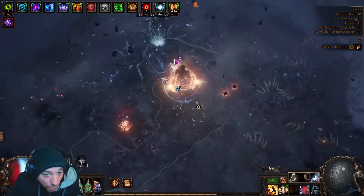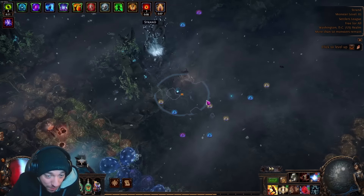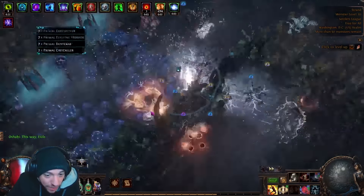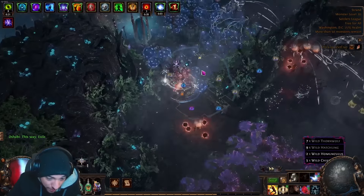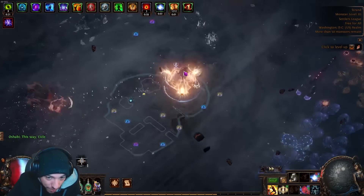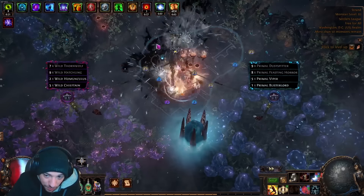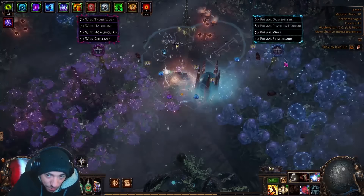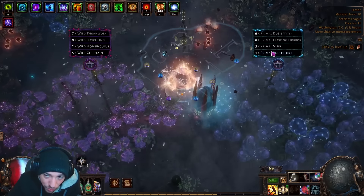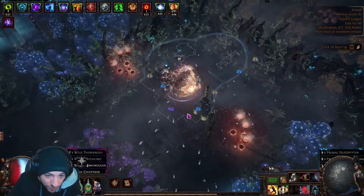Once you get to the sacred grove, you can go in and this pauses — or at least immensely slows — the delirium timer. Take your time in here. Delirium monsters also spawn inside, which is good for quantity, so clear those first. Since we're not using crop rotation this is very simple: take the plant with the higher blue number. The one with blue is guaranteed life force drops, so pick that one.